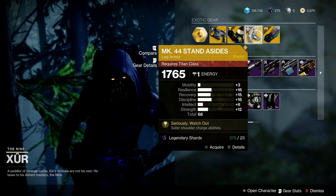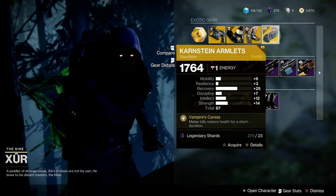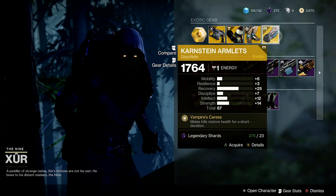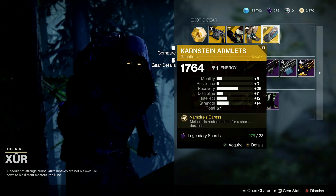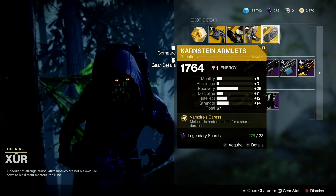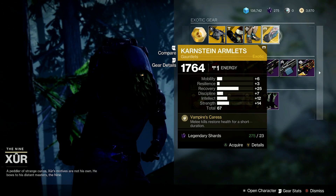Safe Shoulder Charge abilities. And then we have the Karnstein Armlets for my Warlocks, with a total of 67 with 25 Recovery. I've seen better. Vampires Caress — Melee Kills Restore Health for a short duration. Sounds good for PvE.